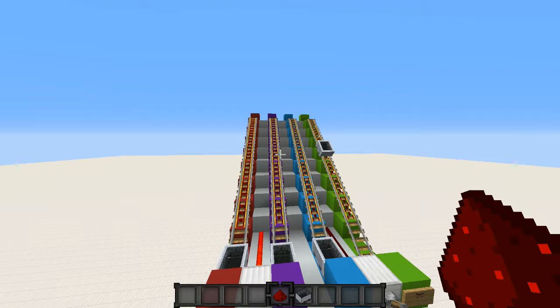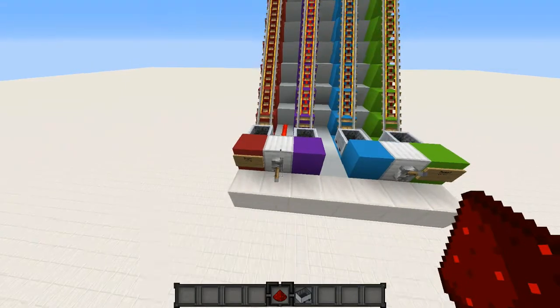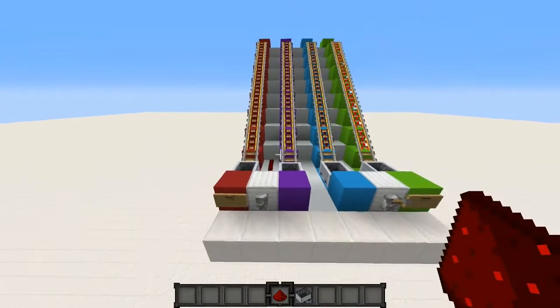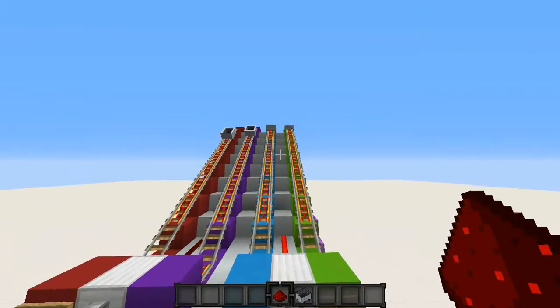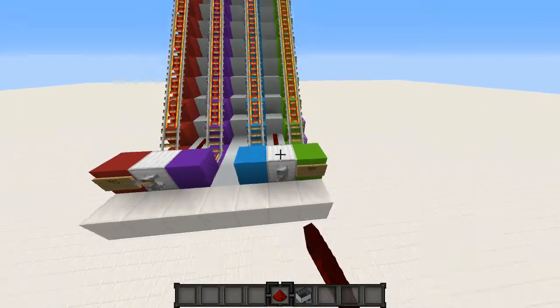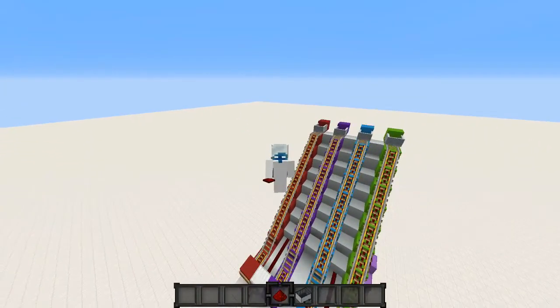You have to bet on which minecart will reach the bottom first and it is completely random. Once all the minecarts have reached the bottom, you can flick off the start switch and it's always going to be random — don't think the middle one's always going to be good. Hit reset and the minecarts all go up very nicely. So today I'm going to show you guys how to build this monster of a redstone contraption.